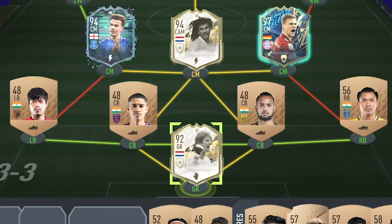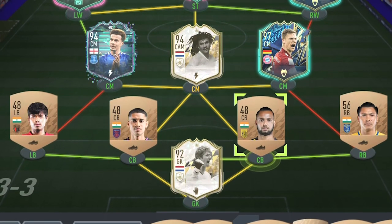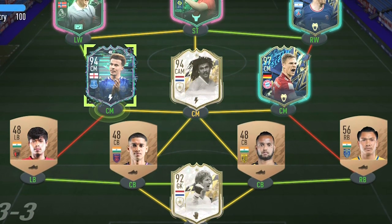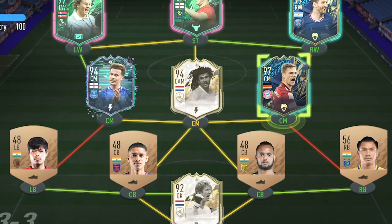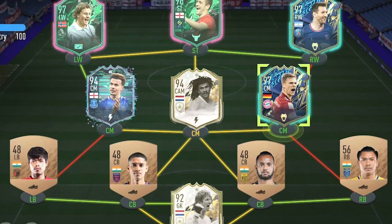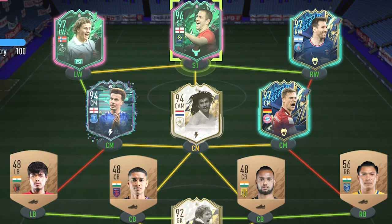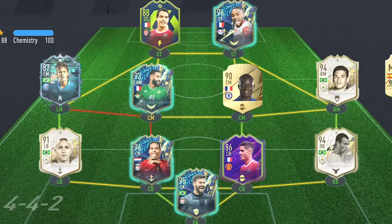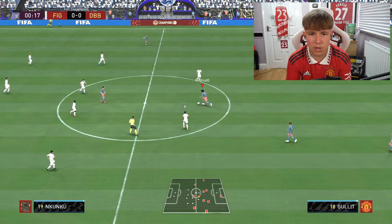Quick team rundown: Van der Sar in goal. Right back Singh, right center back Prabhu, left center back Meher, left back Rabba - those are the bronze defenders. Left center mid Deli Ali, central mid Rudhrlett, right center mid Joshua Kimmich. Right wing Messi, striker Joe Cole, left wing Solskjaer. We got through three out of four rounds. Opponent's team isn't bad, but our defense is terrible.